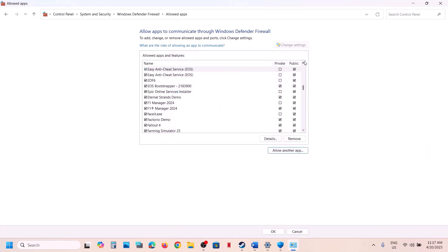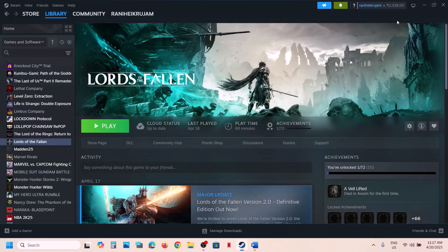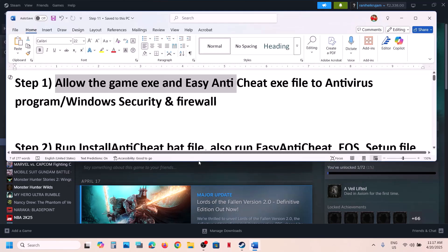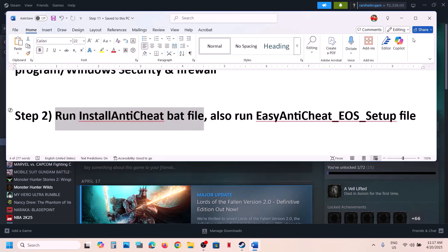Click Add, then launch the game and check. Once the game is added, the next step is to run the Install AntiCheat batch file.